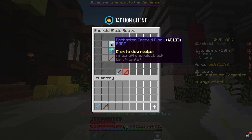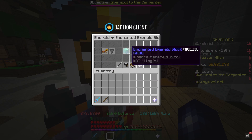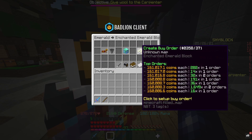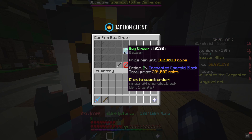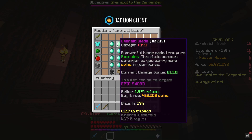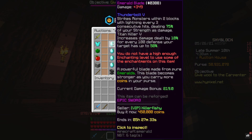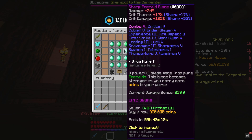You will need two blocks of Enchanted Emeralds. If we go over to the Bazaar and look at Enchanted Blocks of Emeralds, if you put a sell order in you can get them for 161k — call it 162k. So we need two of those, meaning the cost is 324k. We need a stick as well, but I'm not going to include that because it's probably less than a coin. At the moment on the auction house, the cheapest Emerald Blade is 450k — a plain one is 460k. So 450k minus 324k is about 125k profit.